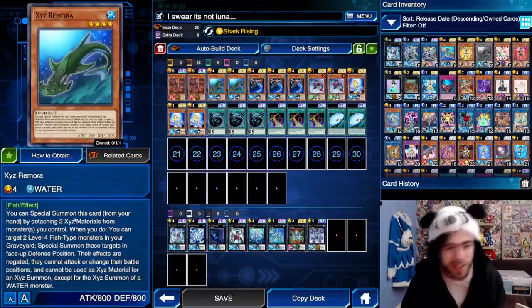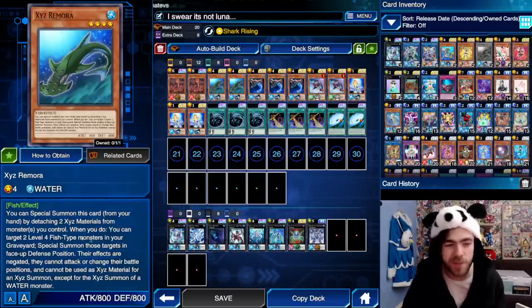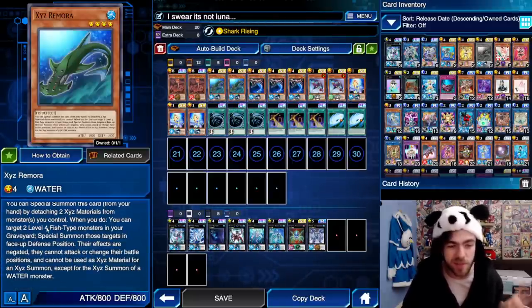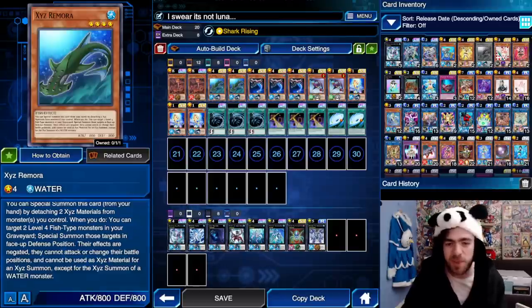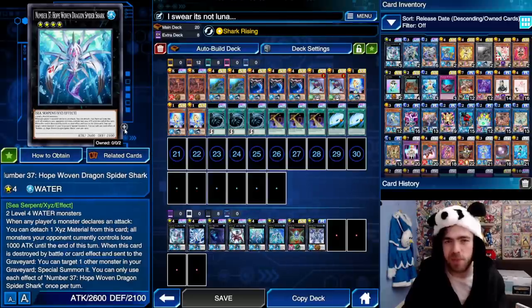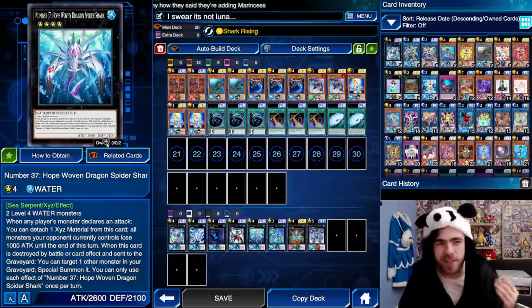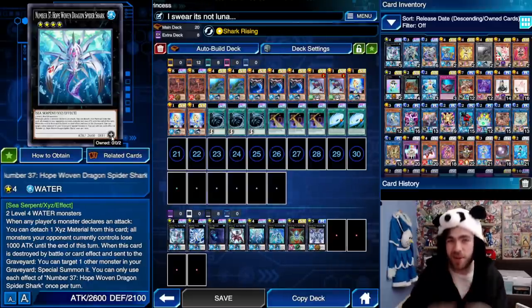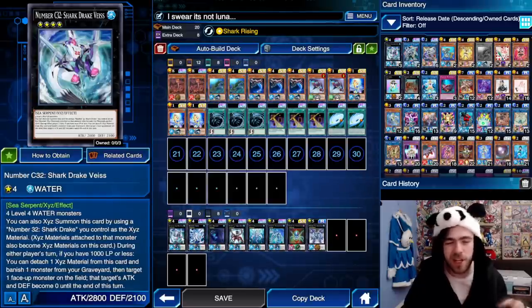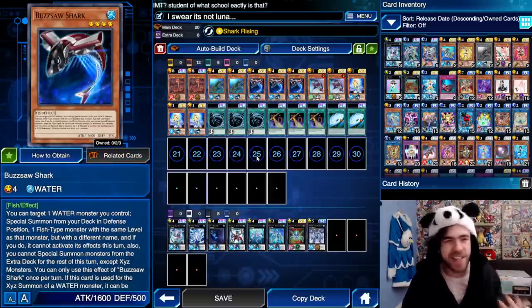Remora is really cool. You can special summon it by detaching two Exceeds materials from monsters you control. When you do, you can target two level 4 fish monsters in your graveyard and special summon those monsters in defense position. Their effects are negated, they cannot attack or change their battle positions, and cannot be used for Exceeds material except for the Exceeds summon of a water monster. So you summon out your Spider Shark, which doesn't actually need material for its graveyard effect, making it the best rank 4 you can summon that doesn't really need materials to have some use. This gives you three materials on board, then go into Behemoth, go into Spider, and you'll still be left with a level 4 on the field, which actually came up as fairly relevant in one of the gameplays.